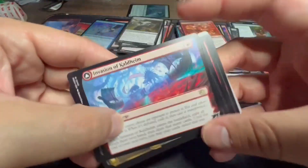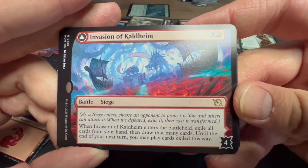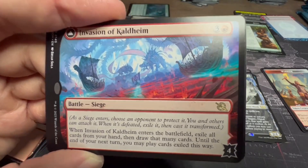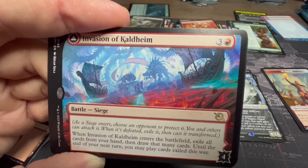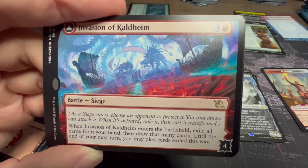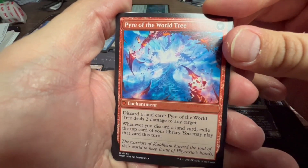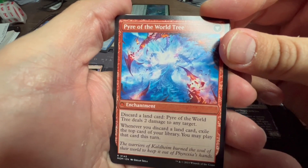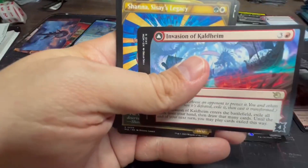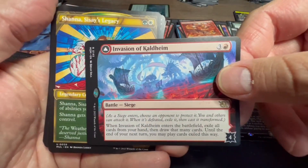Here we have a rare Battle: Invasion of Kaldheim — when it enters the battlefield, exile all cards from your hand then draw that many cards. Until the end of your next turn you may play cards exiled this way. This might go into my Prosper deck because exiling cards from hand and cycling through the library is a big bonus. Pyre of the World Tree: discard a land, Pyre deals two damage to any target. When you discard a land, exile the top card of your library — you may play that card this turn. For a red and three, I think that's worth it for the Prosper deck, so I'll set that card up here.